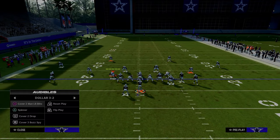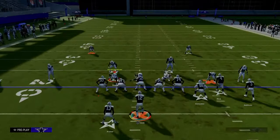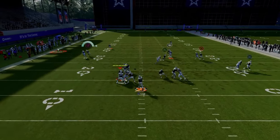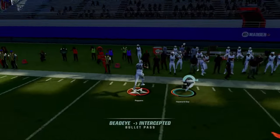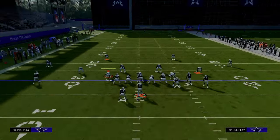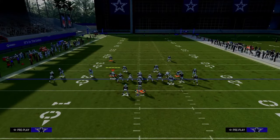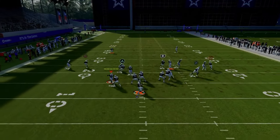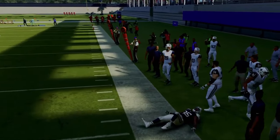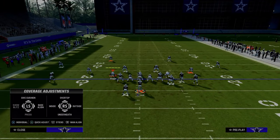How does this play work against man coverage? Man coverage isn't super popular this year, but it can actually be pretty good. Your C route on the left-hand side — this specific C route is okay. You're going to have to look at it. If it looks like he has separation, throw it. It kind of looks like it but then he's able to recover. If that ever happens, as you can see, I'm just throwing interception after interception on this route. I want to give you a quick pro tip.